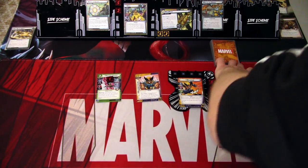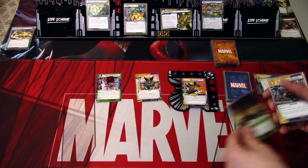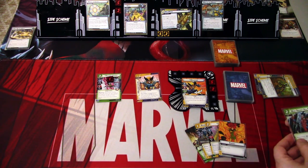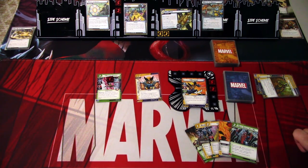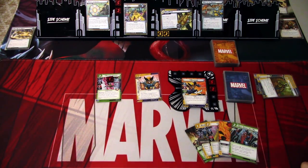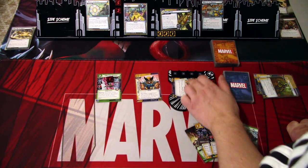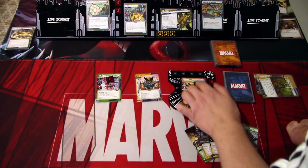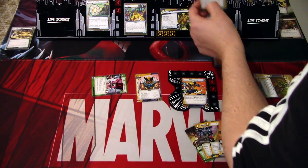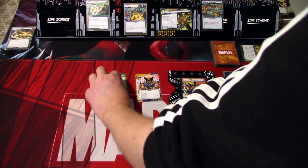We ready up and draw five cards: Power of Protection, Regenerative Healing, Jubilee, Energy, and What Doesn't Kill Me. We go to the villain phase. We don't have any obligation, so we only add one threat to the scheme. Mojo attacks and I'll defend with Brother Voodoo — place one threat on each character you control. Mojo hits for one, so we take one damage.